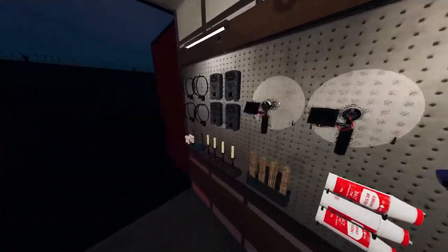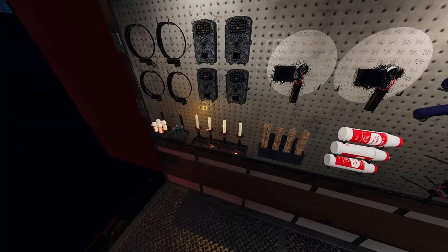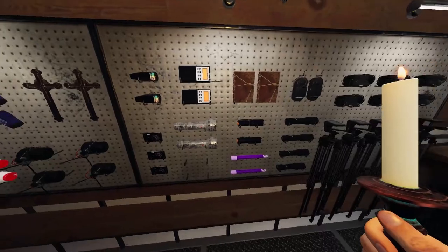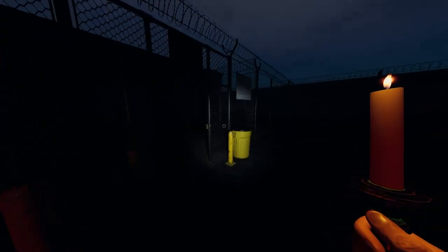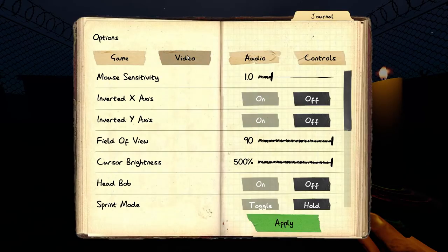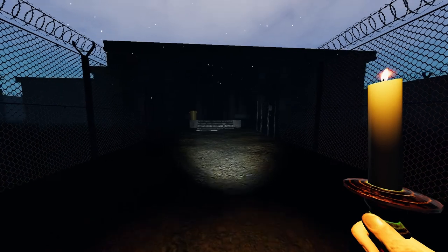Here's everything you need to know about the prison map in Phasmophobia. We're going to talk about everything in one go — hiding spots, breaker locations, and cursed items. I usually divide this into four parts, but since this is a big map, we're going to cover everything together. Let's increase the brightness so you can see better.